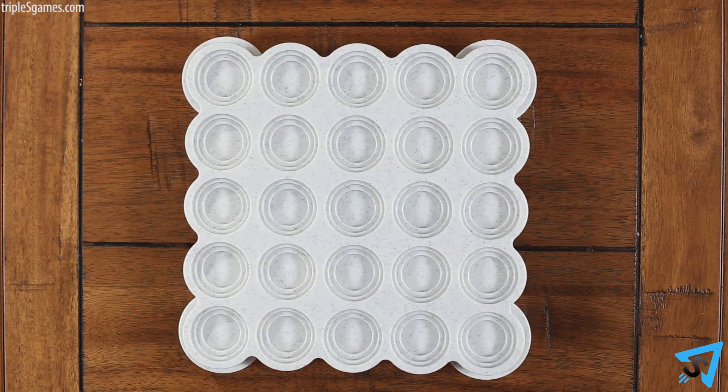How to play. The object of the game is to be the first player to get 4 discs in a row. Place the game board between the players. Each player chooses a color and takes the 12 discs of that color. Pick a player to go first.